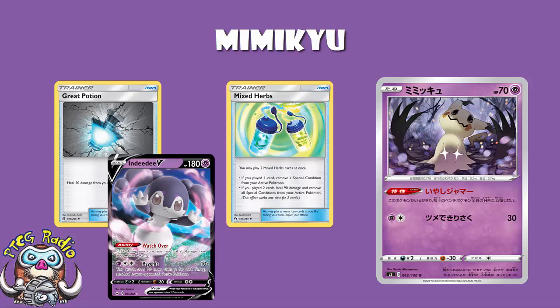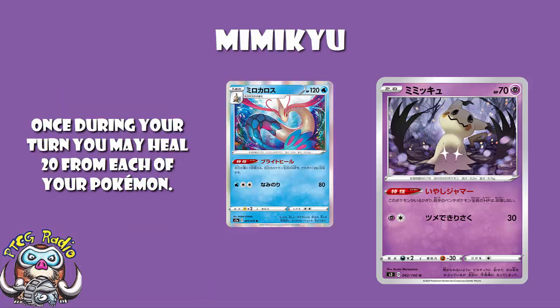It still stops Mallow and Lana, and it's not the only thing. Milotic is coming — it'll be in the same set when this comes over here, all in Darkness Ablaze. Milotic's ability says: once during your turn you may heal 20 damage from all of your Pokémon. The weird thing about Milotic here is that you would heal 20 damage from all of your bench but not from your active, because Mimikyu would be blocking the bench healing — wait, actually Mimikyu blocks the bench but not the active. That's still huge. Milotic is great for healing and there's clearly a lot of potential.